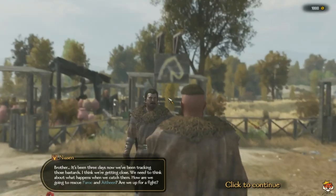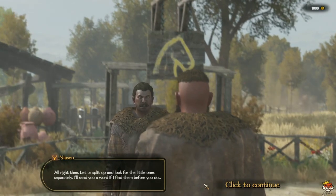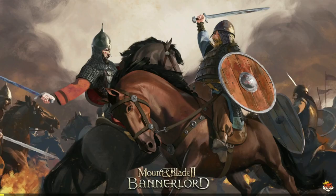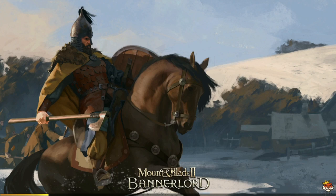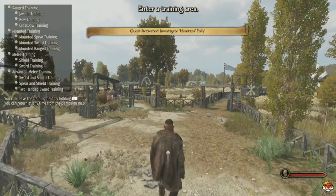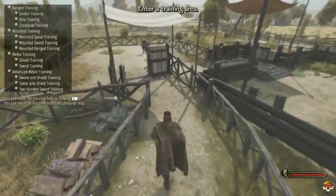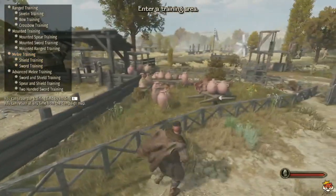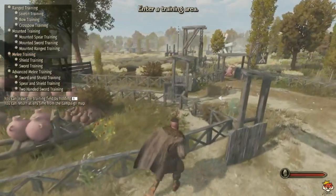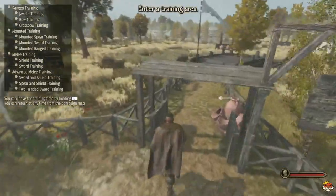Skills represent your character's expertise in different areas. You can practice in the training ground — melee combat, ranged combat, horse combat, archery — and pick different weapon loadouts such as sword and shield, two-handed, one-handed, and more. Spending time in the training area won't directly level your skills, but lets you pick and choose what weapons you want to use going forward.